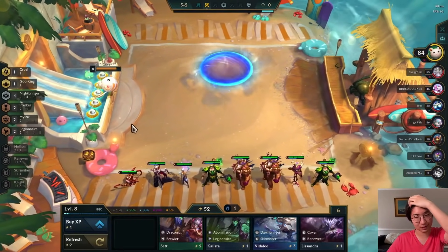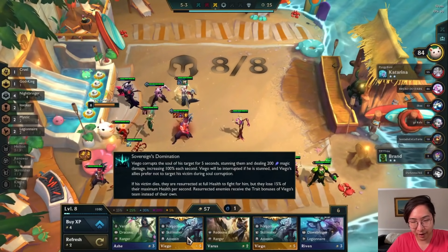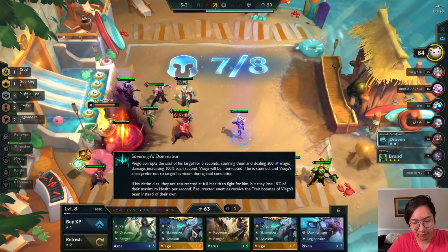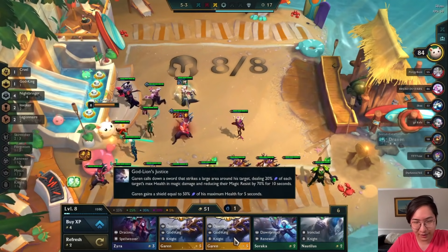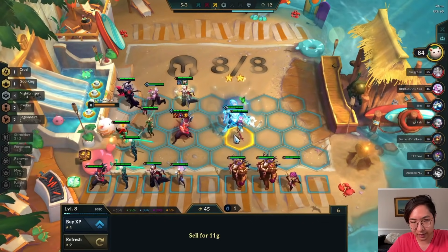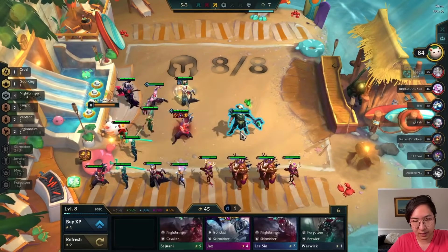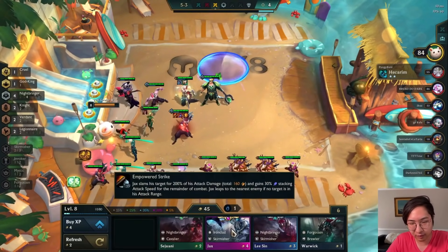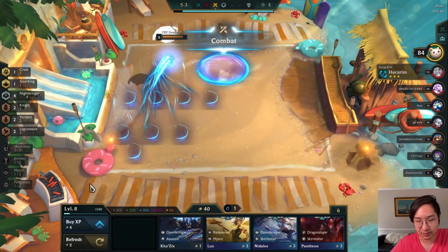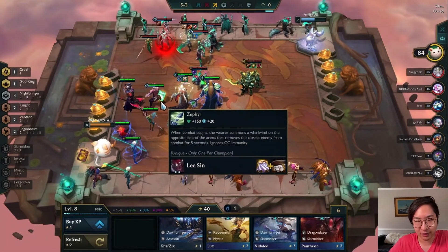Teemo almost had a 1v1 but I forgot about the Hellion trait where it just sends more people to you. A new shop - we get a Yasuo there, that's nice. I'm going to keep rolling. I want to buy all the legendaries, so I'll sell maybe Lulu. I'll recycle the Zephyr and get this Viego out - Viego is not actually good but I just want to buy legendaries. We got Taric - that's great to pair with Darius.